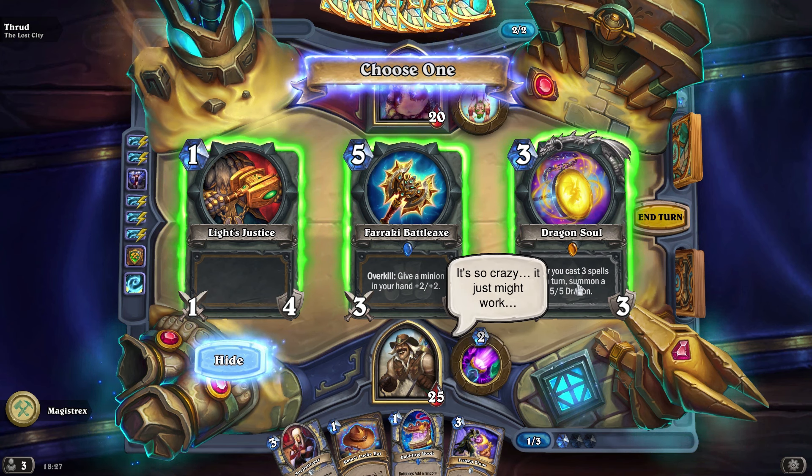Do I win? If we draw high enough, then we win. We're going to gnome him. We just need a forecast. Our deck is so heavily costed. It actually gave us two Murlocs for once. You can kill him with the Murloc.